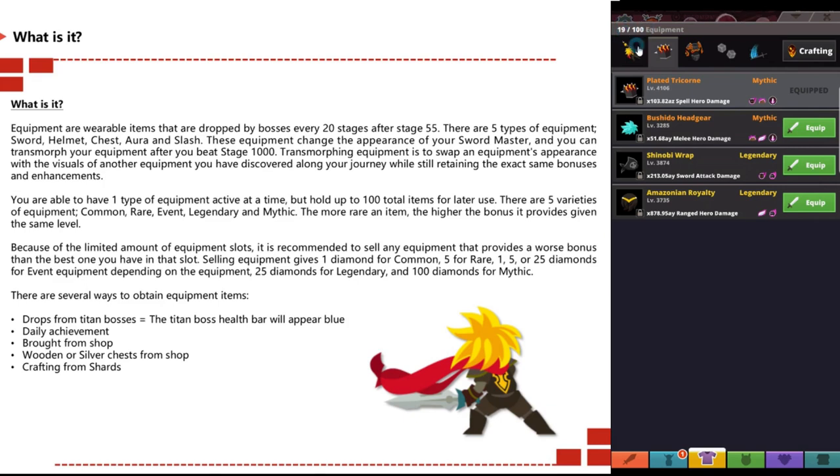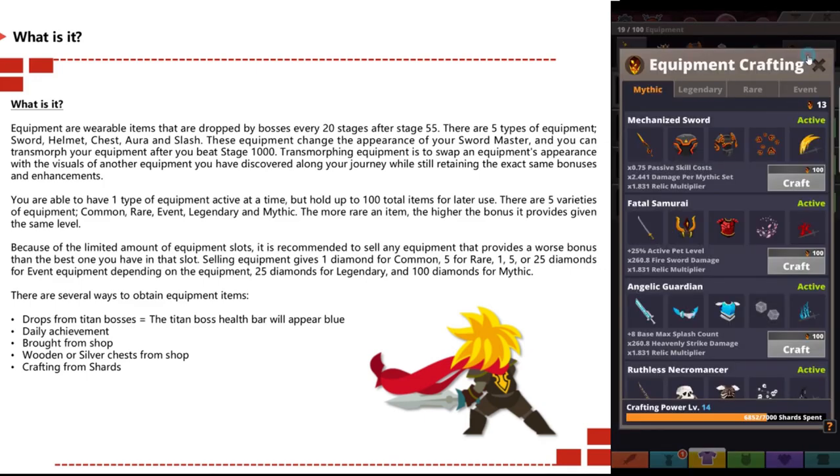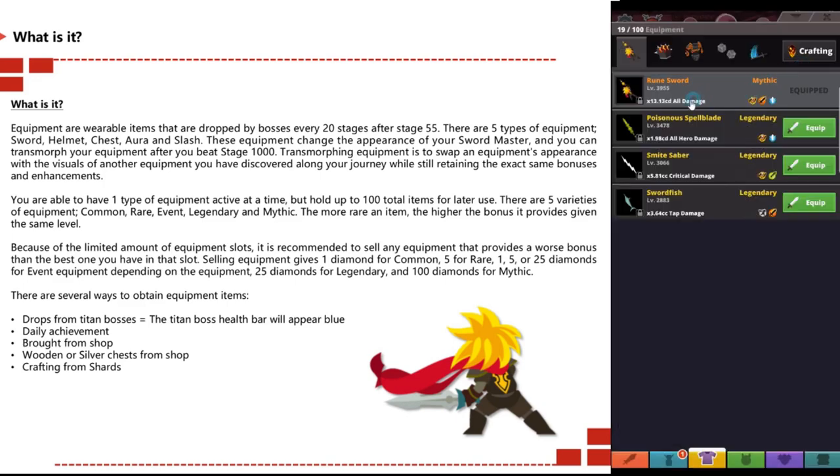...legendary and mythic. The rarer the item, the higher the bonus given at the same level. Because of the limited number of equipment slots, it is recommended to sell any equipment that provides a worse bonus than the best one you have in the slot.